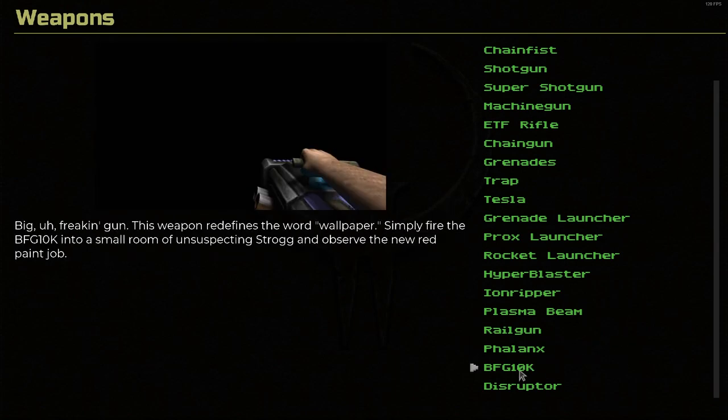The BFG-10K. Big frickin' gun. This weapon redefines the word wallop — simply fire the BFG-10K into a small room of unsuspecting Strogg and observe the new red paint job. Classic. Now there was no BFG in Quake 1, and of course they had the BFG in the Doom games. Here's the original. Very cool to see the BFG return in Quake 2, and I'm pretty sure it was in all the other id Software titles after that — Quake 3, Quake Live, Quake Champions, etc.